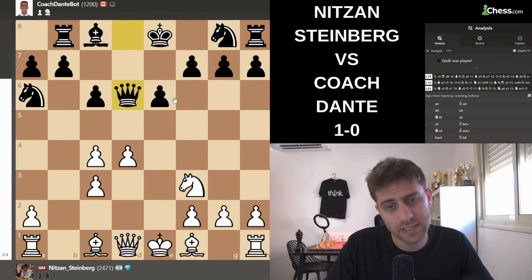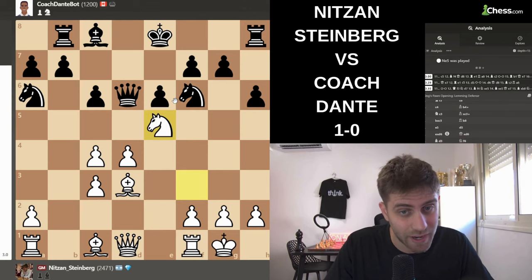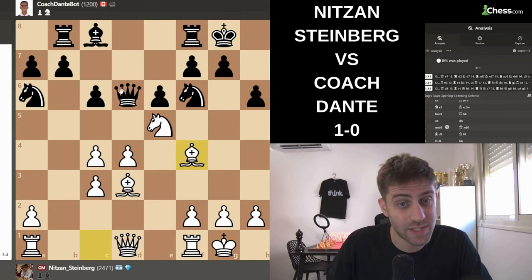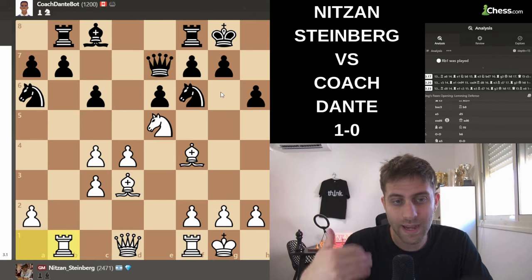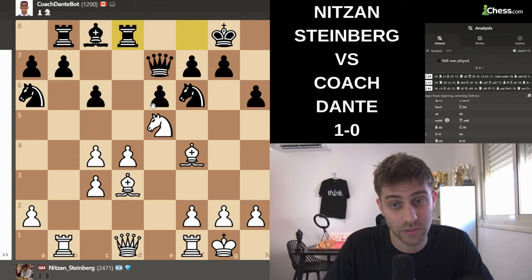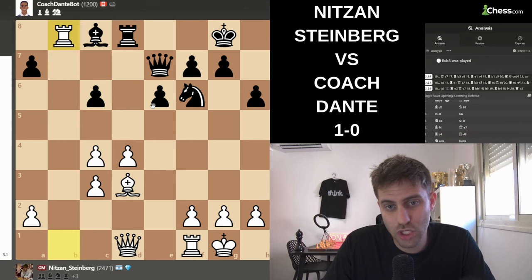D5 was played, e-takes, queen takes. Just bishop d3, bringing the bishop into the game. Knight f6, castle of course. Now knight e5 — another very strong move — because I really want to bring the bishop to f4 with this diagonal, so it's not so easy for him. He played castle, bishop f4. Knight g6 is the threat. Queen e7, now rook b1 — another developing move. Knight c6 is the threat, because after knight c6 I'm attacking the queen and the rook, and after b-takes I will take the rook with the bishop. Rook d8 — just take it. Bishop takes b8, takes — exchange and one pawn up.